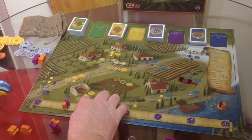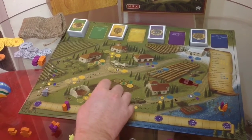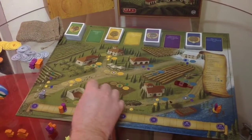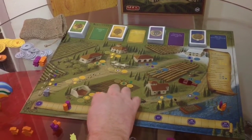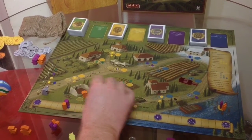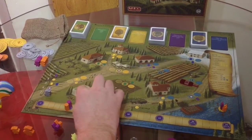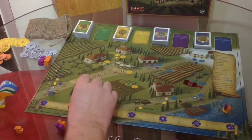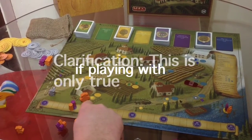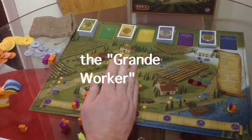The middle action space is a bonus action. So if I place my little orange grape picker on the middle action space — this is 'build one structure' — I can actually build that structure for one lira less if he's on the middle action space. In a two-player game it's only the left action space, but if I place my grande worker there, he can take the action from the middle action space. Pretty cool.